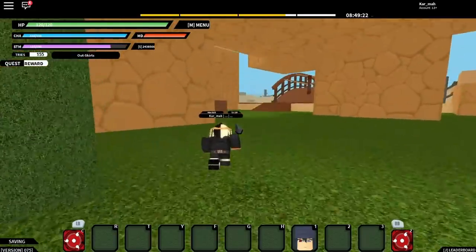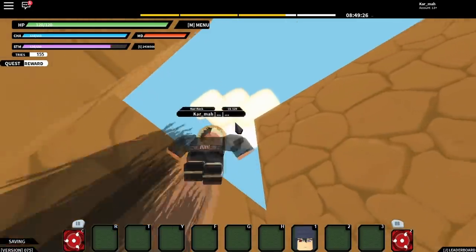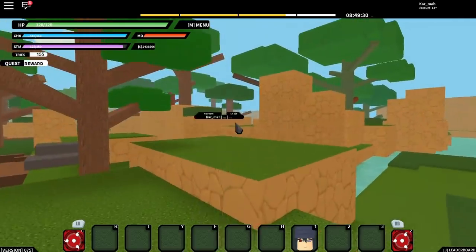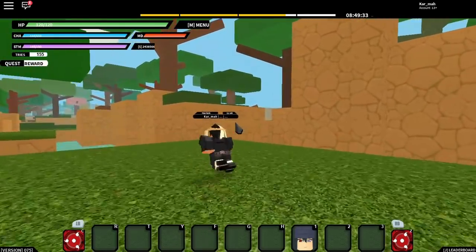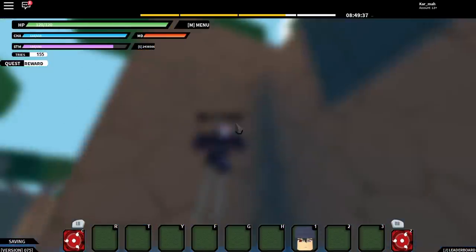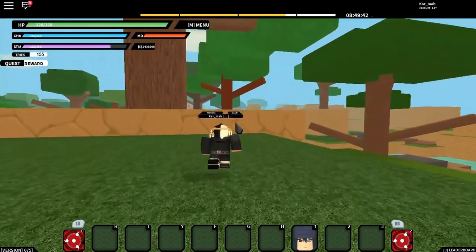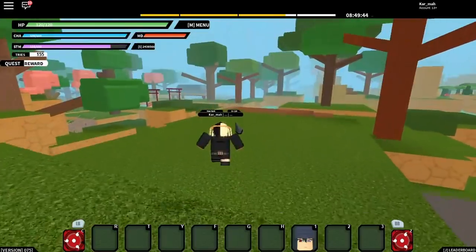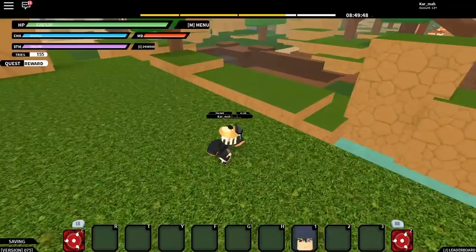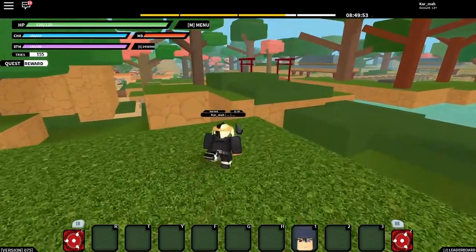So I joined the game, right. I didn't go to customization or anything at first — I had nothing. But the first thing I did when I joined the game was go to Susanoo customization. I just did it randomly and customized my Susanoo and clicked complete.